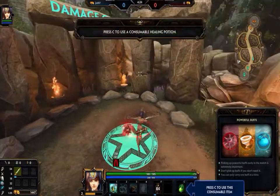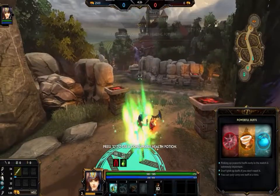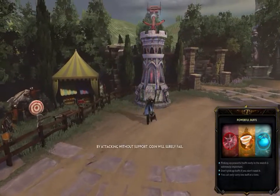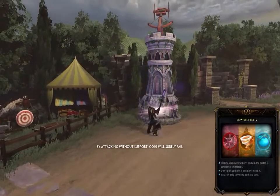You've taken some damage. Press C to use a consumable health potion. It looks like one of your allies, Odin, is rushing the enemy tower. By attacking without support, Odin will surely fail.